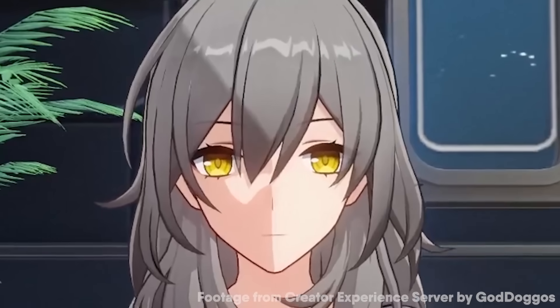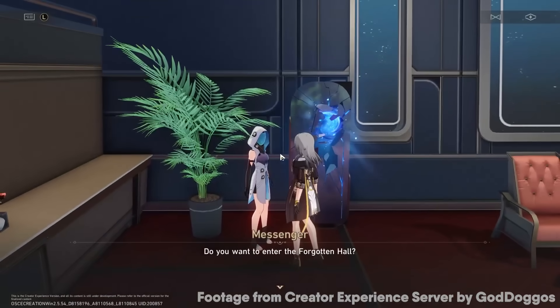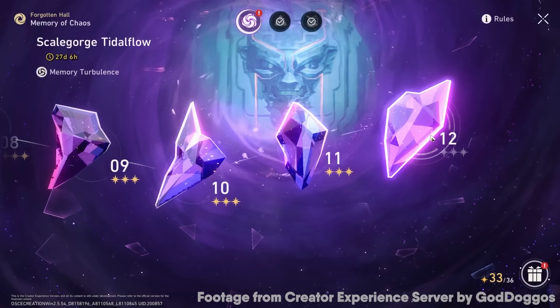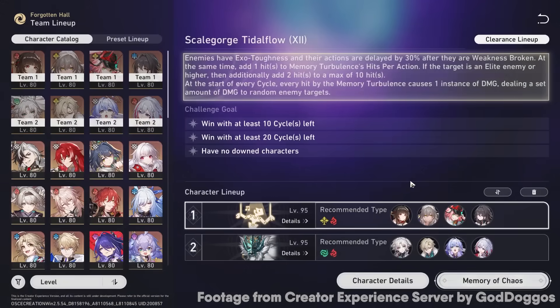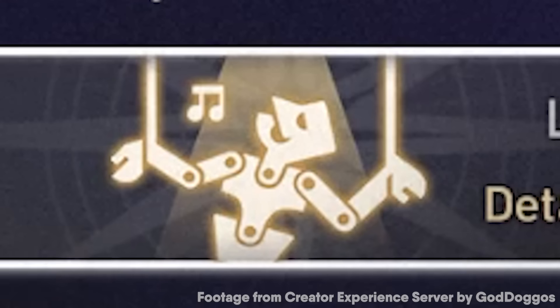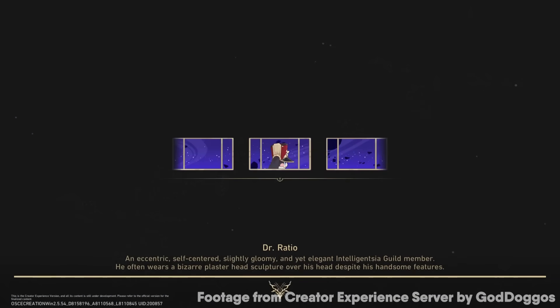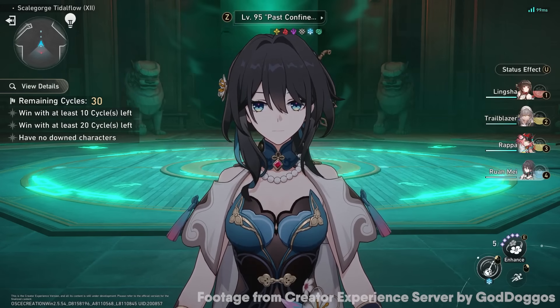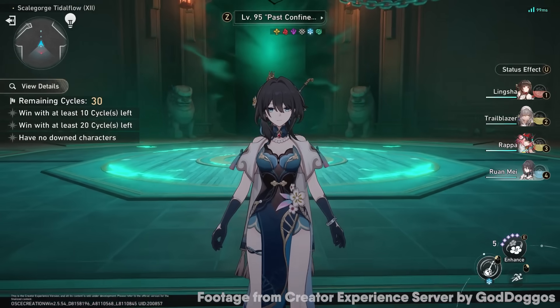Enough yapping — today I'll show you the ultimate Rappa team. You'll be wondering first, why am I going to Forgotten Hall? Most people thought she's just going to be fodder for Pure Fiction, but no. Ladies and gentlemen, the strongest Rappa team is about to decimate this stage. Surprisingly, she could be really good even in MOC — mostly because the enemies are weak to imaginary and the whole MOC is buffing break.